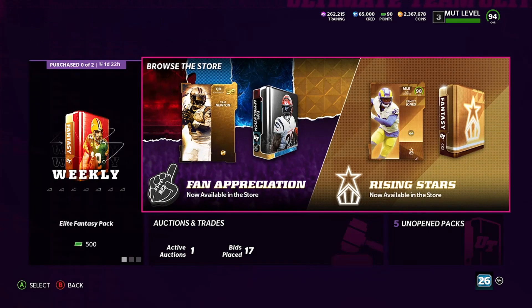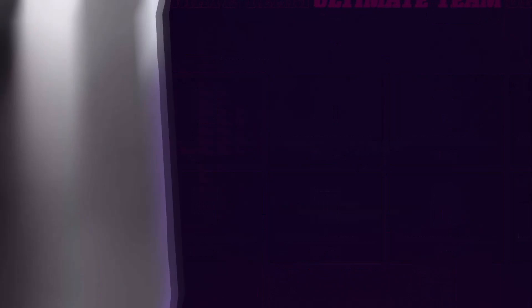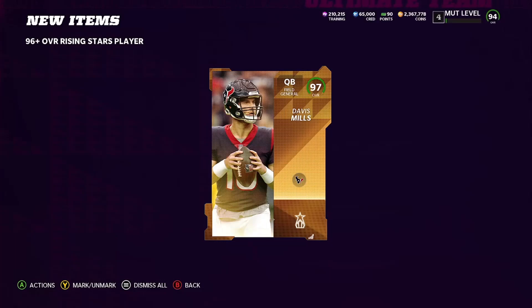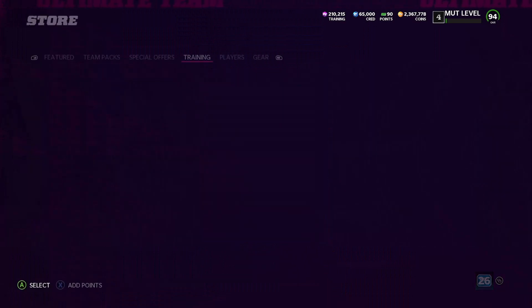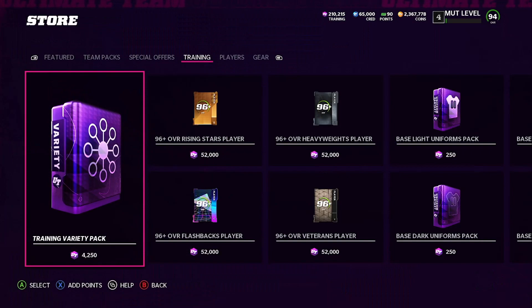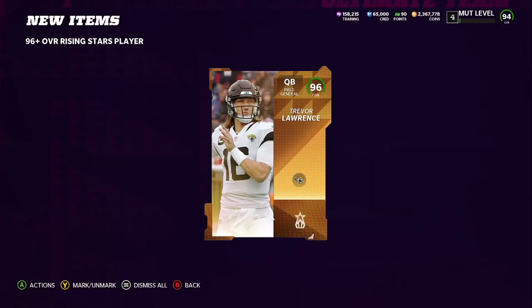These packs are 52,000 training per 96-plus. Let's go ahead and get it, boys! First pack — we get a 97 Davis Mills. Davis Mills, Mr. Long Neck, his neck looks super long in the photo. As long as it's the new one, I'll take it. Wait, did we get two? No, that's the option I want. As long as we get two, we're good. Let's go ahead and see the next one — can we get a 97?